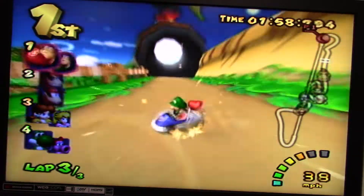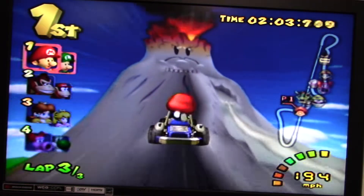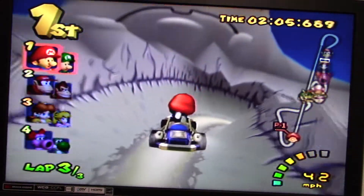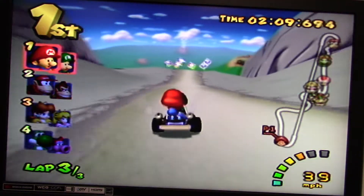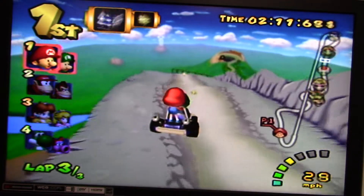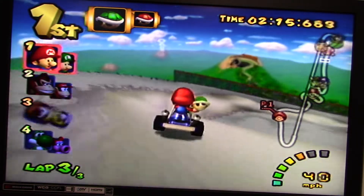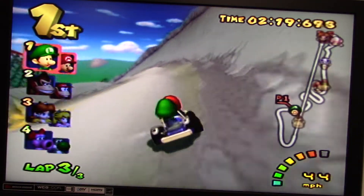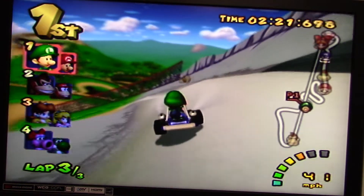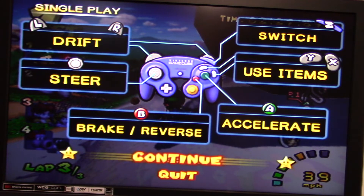But anyways, let's see what happens on the final lap. I guess I just slipped on a banana there. There's both a green shell and a red shell right there. And we're going to stop here for this part, and I'll see you guys in the next part.